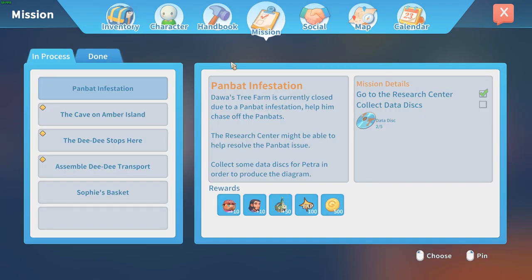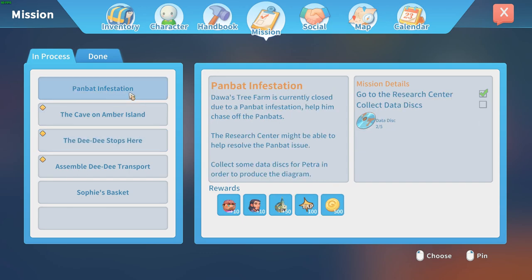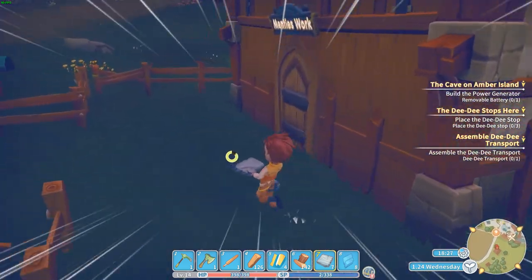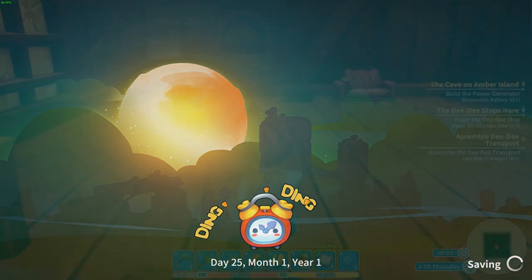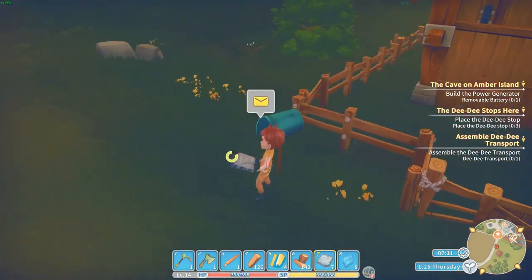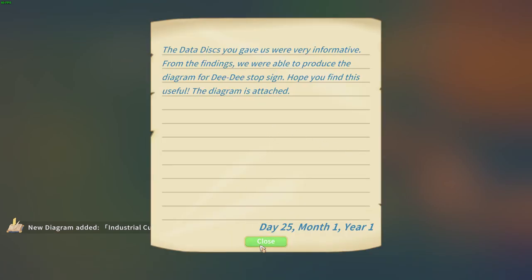Let's get to the missions. DD stop: DD transport mail wants me to install three DD stops — talk to Gail. I'm totally lost for this one. Maybe I need to get back to the research lab. We gave the data disks — research result: industrial cutter. Did it give DD stop? Yes, that's the problem.